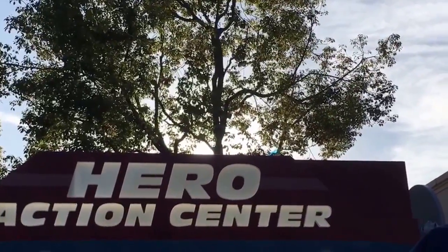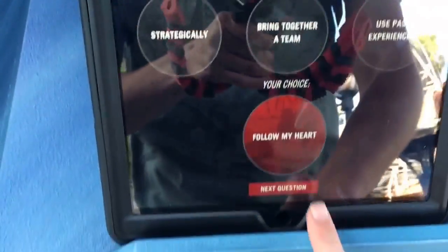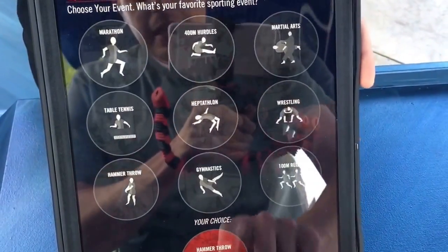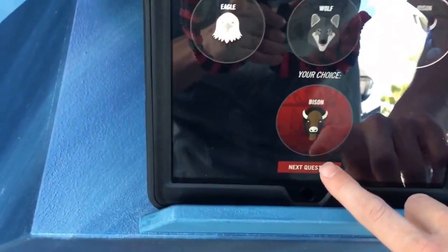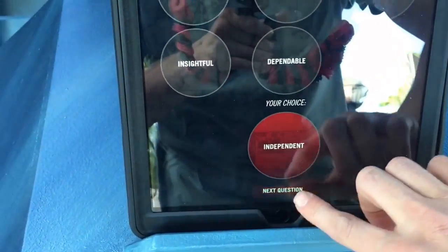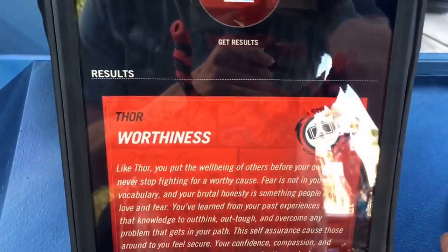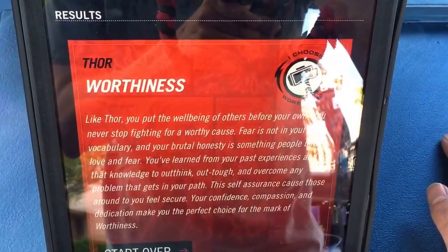This is called the Hero Action Center. I just choose one spontaneously — and I ended up getting Thor, so I'm worthy of picking up Mjolnir. I'll have to remember that the next time I see Mjolnir and see if I can pick it up. If you guys come here, are you able to try this? Let me know what you get.